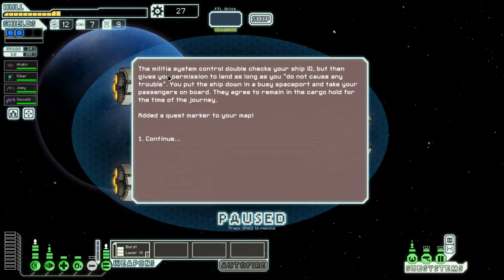One, two, three, four and then out of here. While the FTL drone — you skim the virtual billboard near a nearby planet. A group of individuals want to get off-world to a destination that lies almost on your route; you can make some scrap on the side. Let's contact them. The malicious system control double-checks your ship ID but then gives you permission to land as long as you do not cause any trouble.